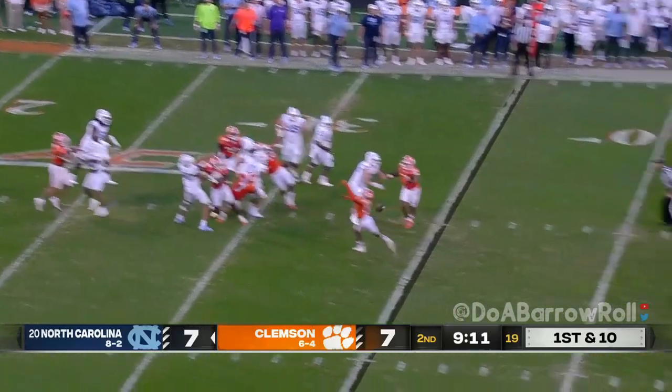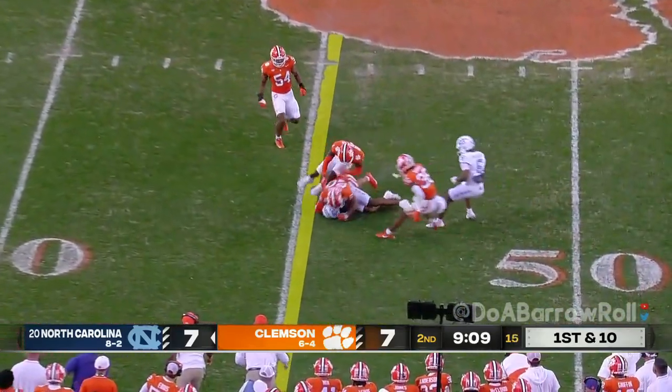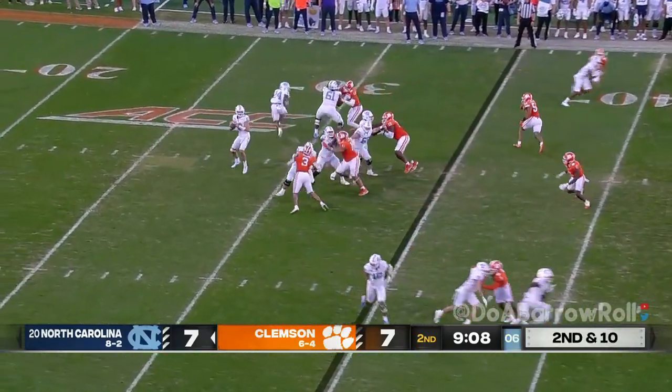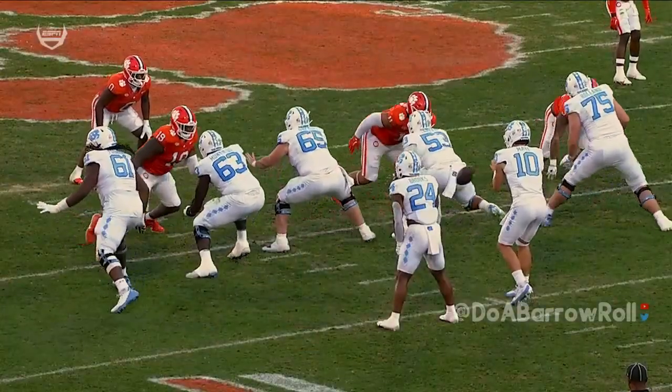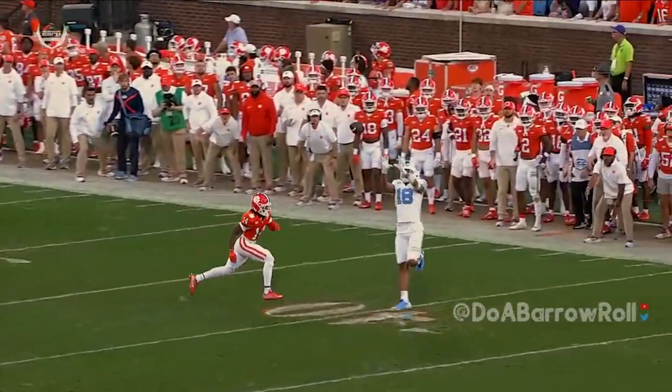Play action on first down — can't from behind and it comes out sideways. Not sure that ball was blown dead. Long throw — Nesbitt climbs down and five. Shelton Lewis came up and made the stop. Very dangerous pass here by Drake May.